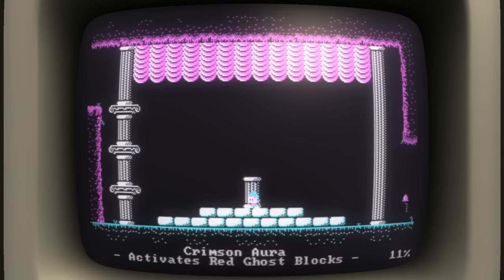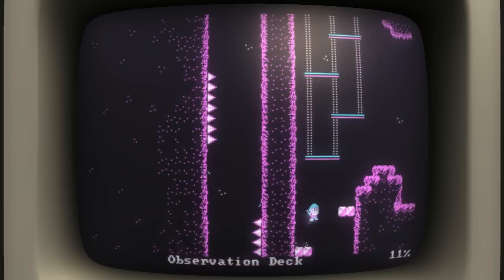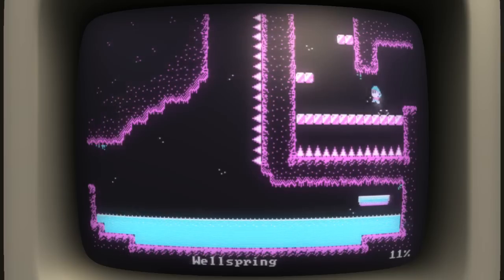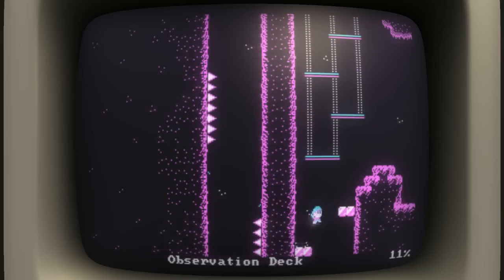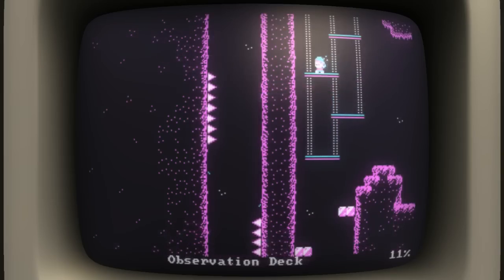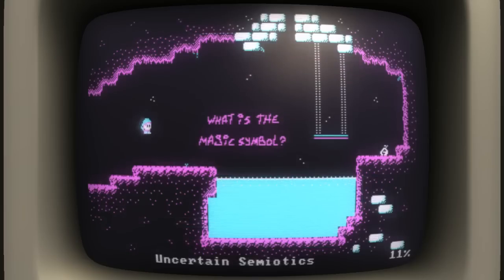It's just kind of nice to see something released for goodwill and exposure. So this is one of the orbs we got - the Crimson Aura, which activates red ghost blocks. What that means is that if we come across an area that normally would have just been like outlines - Super Mario World style exclamation points - now they will be filled in with red blocks which will actually allow us to platform up. That's one Metroidvania-style upgrade we've gotten.